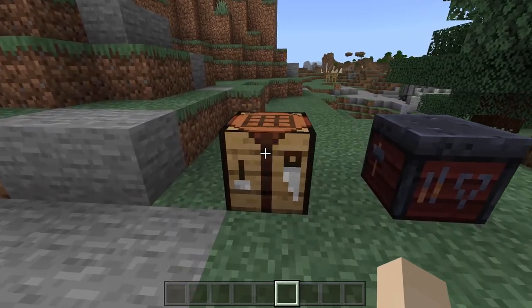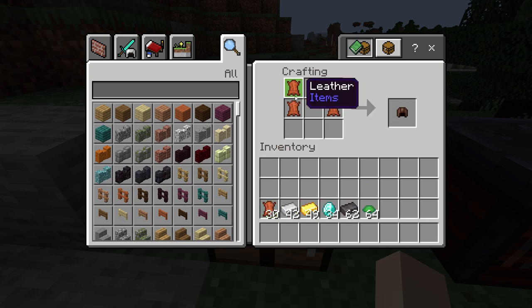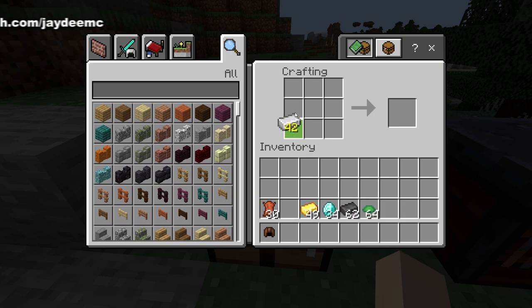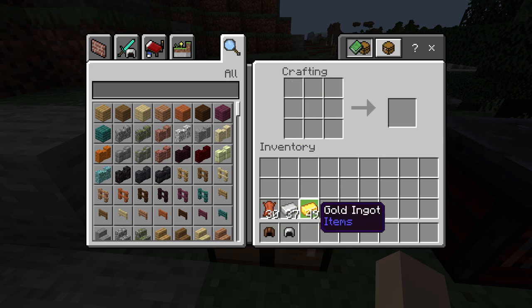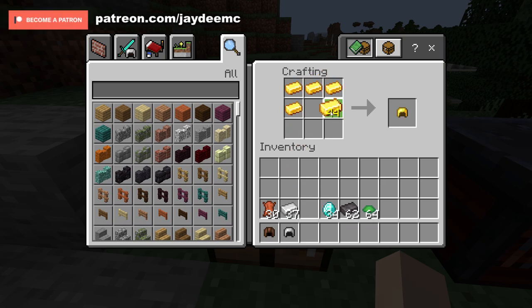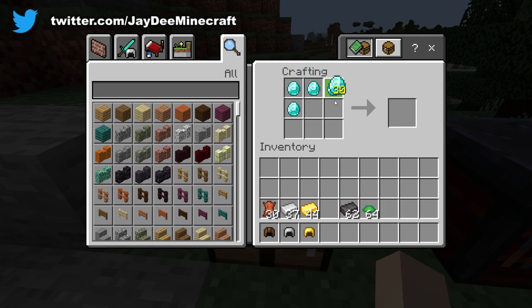So first of all, they're pretty easy to craft. If we want a leather cap, you just use leather in this shape here. If you want an iron helmet, use iron like this. Gold helmet, very similar.